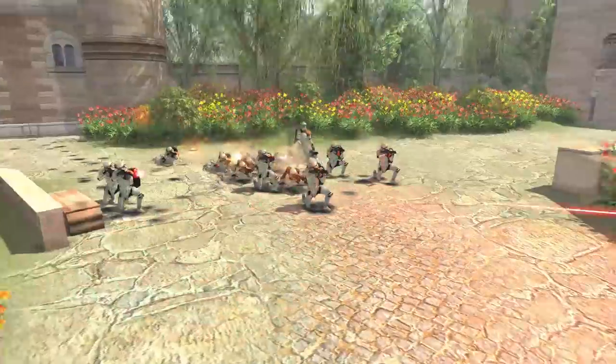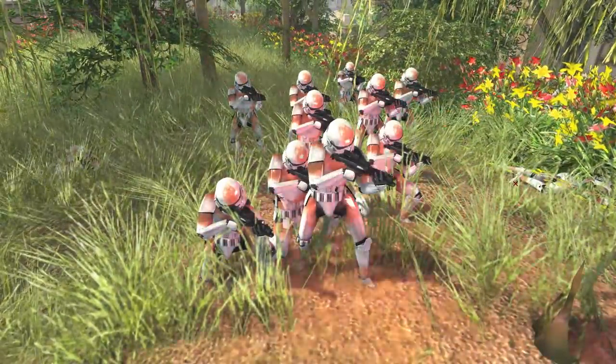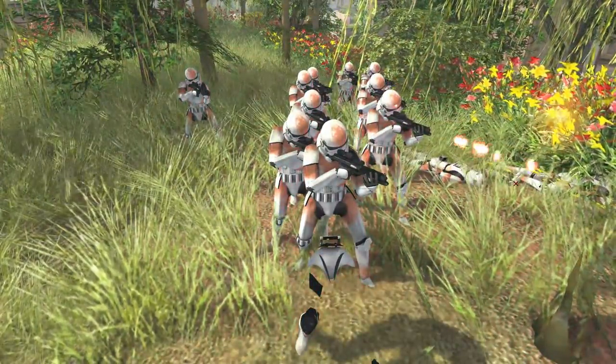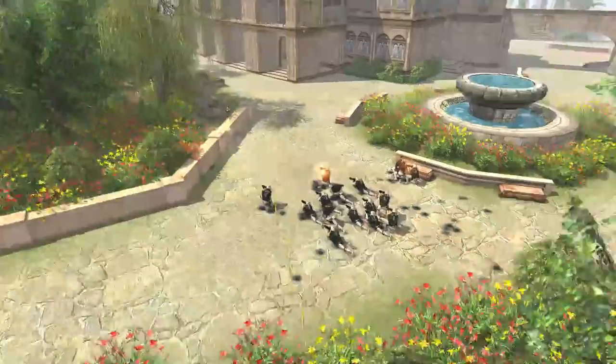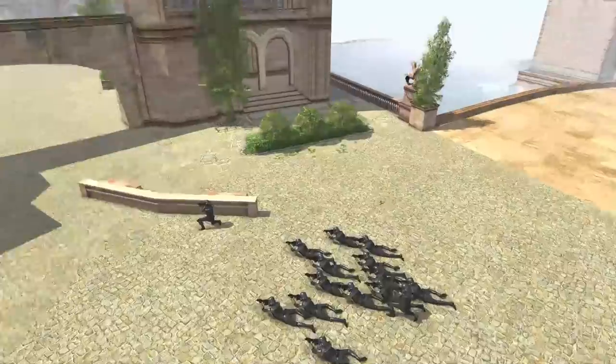We've got some Sand Troopers out on the cobblestone while the 212th is fighting them from above — taking their old man Obi-Wan Kenobi's advice by taking the high ground. Although it doesn't seem to be working out for them, as they have two deaths compared to the Sand Troopers' none. For once, the high ground is not really paying off.